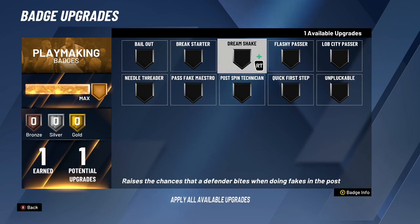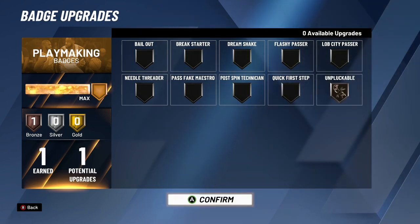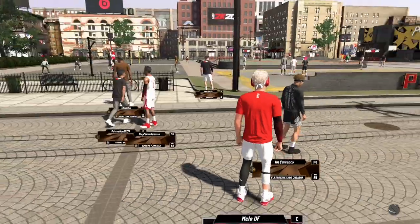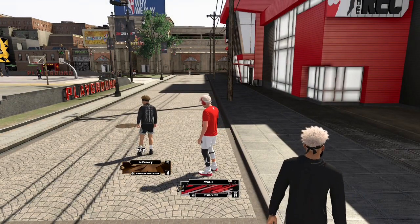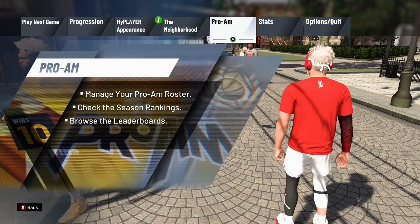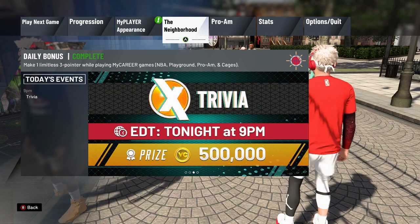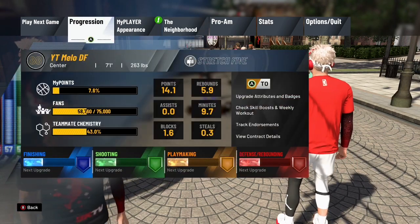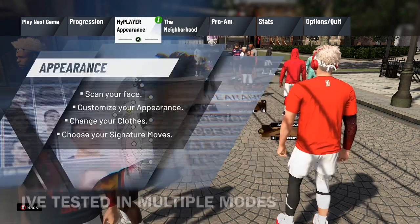Once you max a badge, all you have to do if your rep is frozen is change your badge once every four games. I changed my playmaking badge — I've been blocked from getting rep for 24 hours, haven't been able to get a single point of rep. Then I just played a game and got so much rep. You have to change your badge. Do not apply the badge — whatever you do, do not apply it. Change it every five games until they fix it.